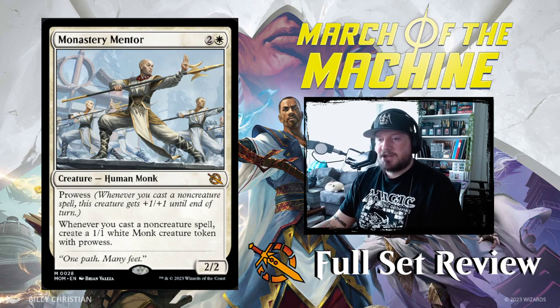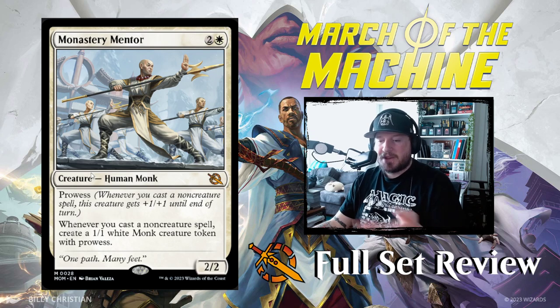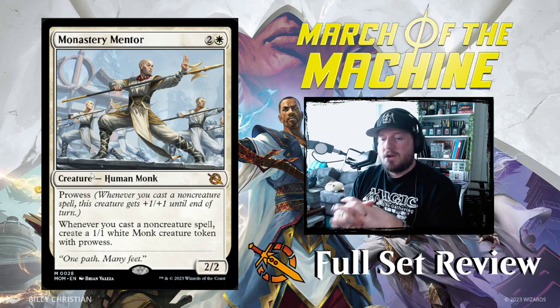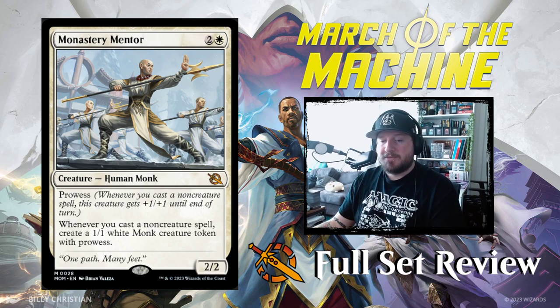Some Mythic Monks — Monastery Mentor! 2 and a white for a 2/2 Human Monk with Prowess. Prowess cares about spells — whenever you cast a non-creature spell, this creature gets +1/+1 until end of turn. And whenever you cast a non-creature spell, create a 1/1 white Monk creature token with Prowess. Monks multiplying!